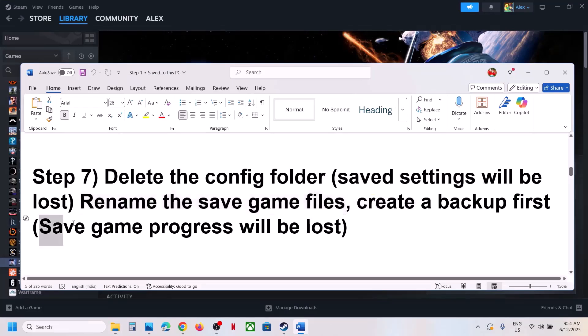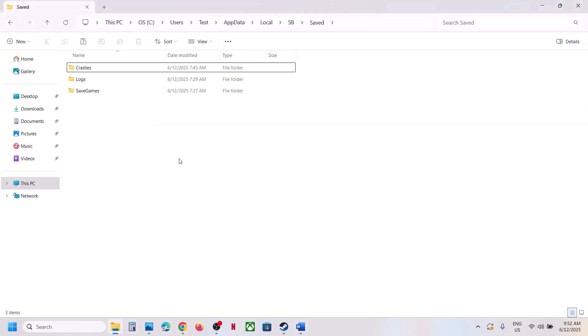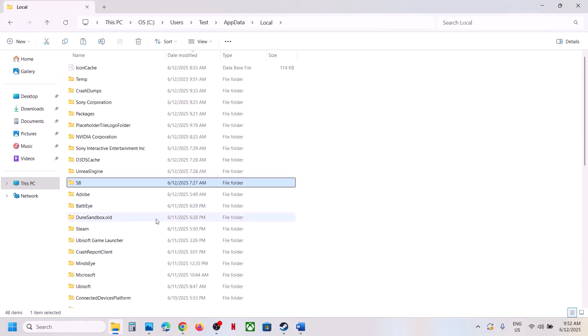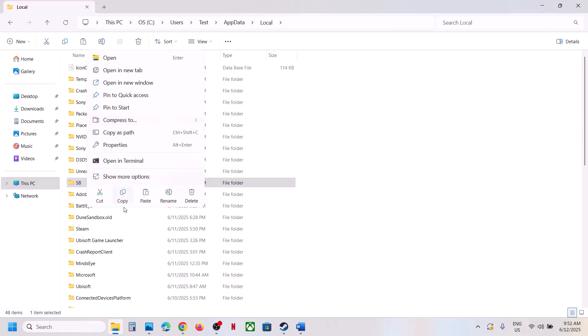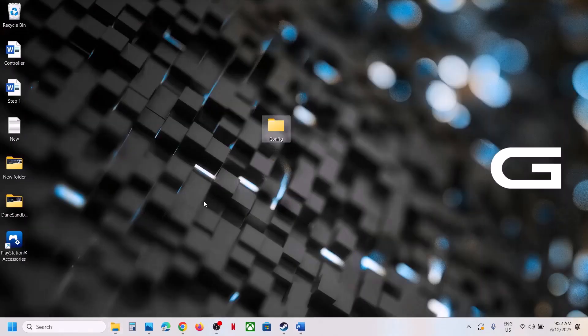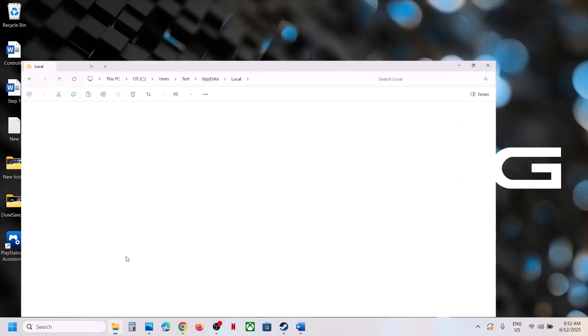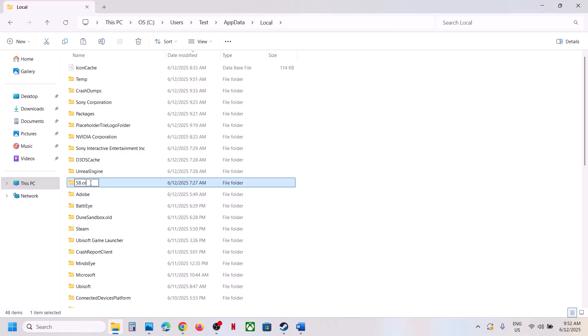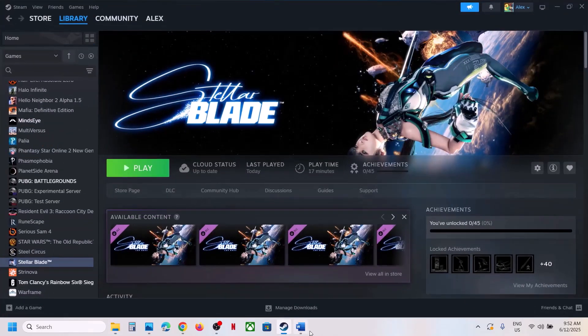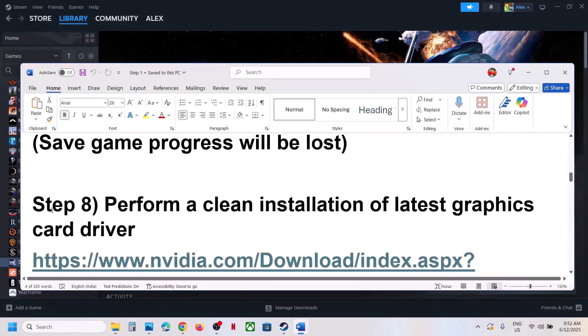If that doesn't work, rename the save game files — note that all save game progress will be lost, so create a backup first. Go back to the same SB folder location, copy the entire SB folder as a backup. Then right-click the SB folder and rename it. Launch the game and check.